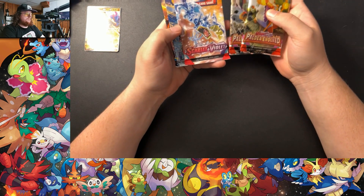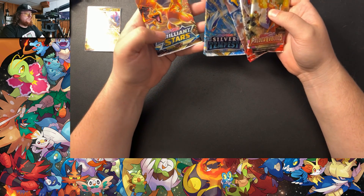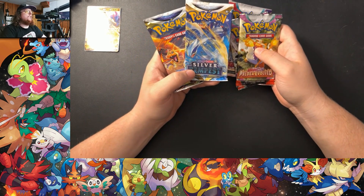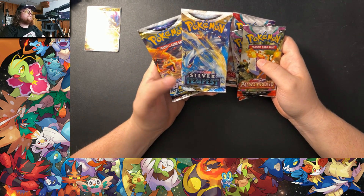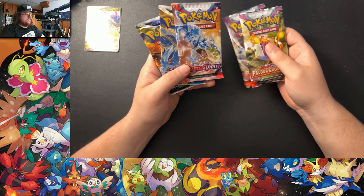The pack lineup is: Paldea Evolved, Paldea Evolved, Scarlet Violet, Silver Tempest, and Brilliant Stars. So we got two Sword and Shield era and three Scarlet Violet.